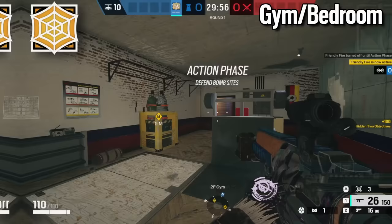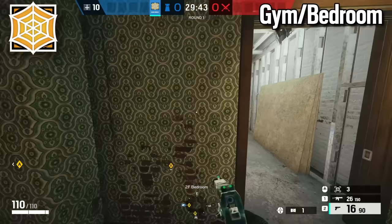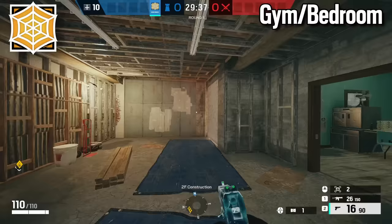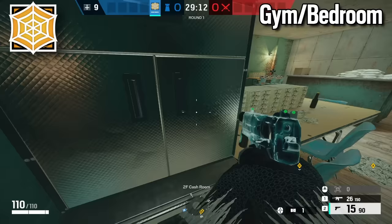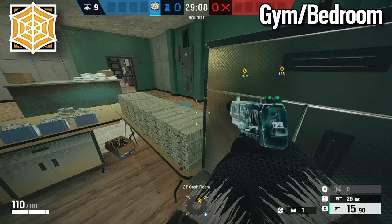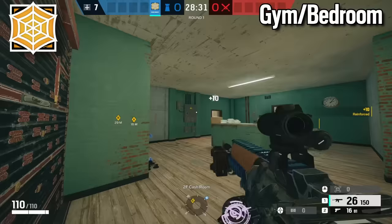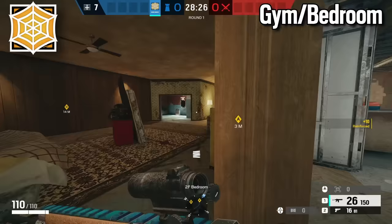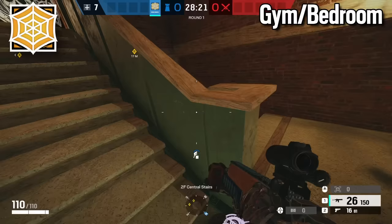The third operator for Bedroom is Jaeger, to defend the player inside cash. Run over to the cash side, put one ADS on the con window, reinforce the con wall, and put two ADSs right here. For his BP, put it up on top of cash — it can be tricky to get up there. Once placed, shoot the cash off so no one can get up there, then reinforce the two cash walls. Have Jaeger play on main stairs to hold off attackers from running up the staircase and pushing the main breach.